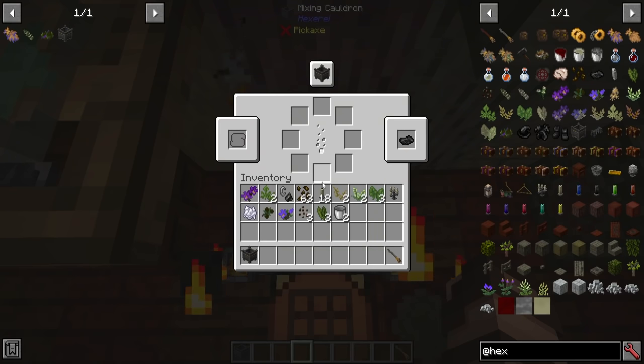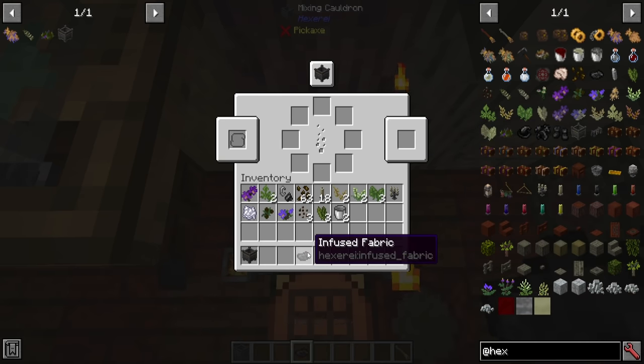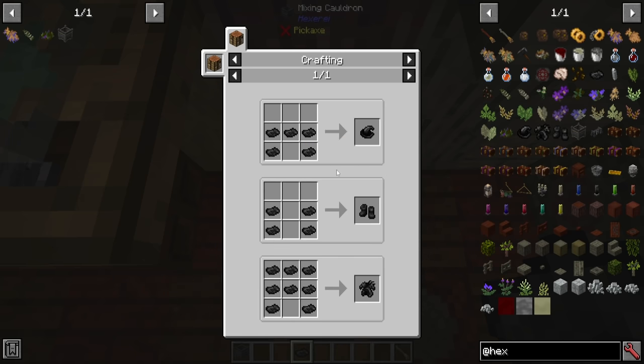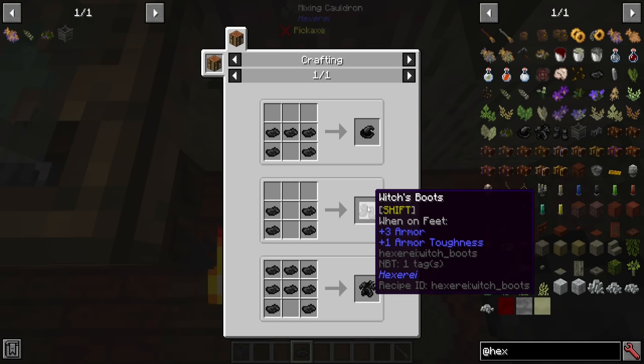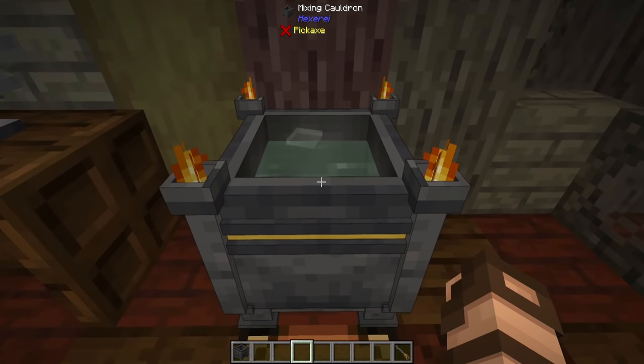Just by right-clicking, it's going to open up the UI again. This is the area where you put the ingredients, this is the output. Taking out the infused fabric — you need to make a whole bunch of these. It'll take at least 17 pieces to make a full set of three pieces: a witch's hat, witch's boots, and witch's robe. And that's the basics on how you can use a mixing cauldron.